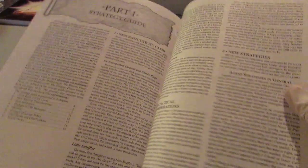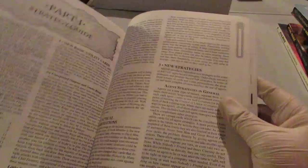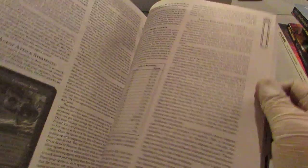This is an introduction to the Dark Minions. It has the contents here — what's inside. It has part one: strategy guide, covering new basic utility cards, new tactical considerations, and new strategies. This set, the third set, added in agents, so it added a new way of playing and new strategies.